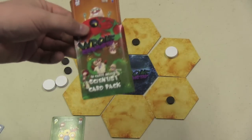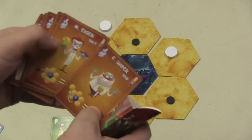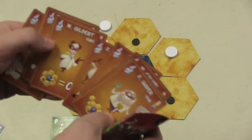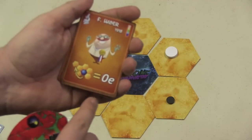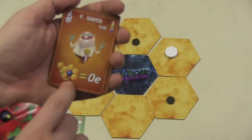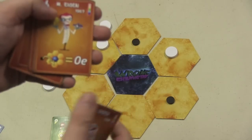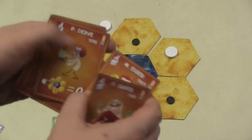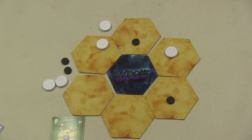There's a mini expansion called the Scientist Card Pack. In this, there's a whole bunch of scientists with silly pictures. The pictures in the whole game are kind of silly, but these each have a special ability. For example, this guy can move a hexagon for no energy cost, this guy can put a black disc on for no energy cost, and this guy can put a white disc on. They each have a special ability that you give to each player.